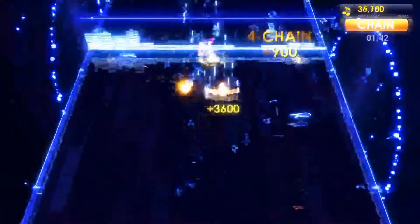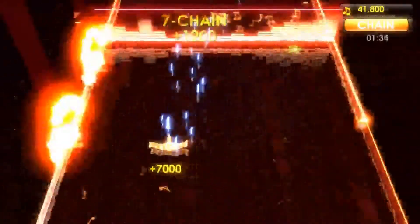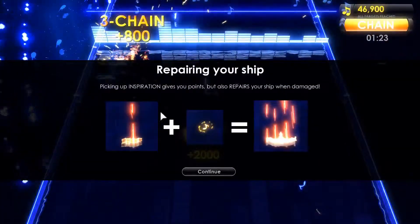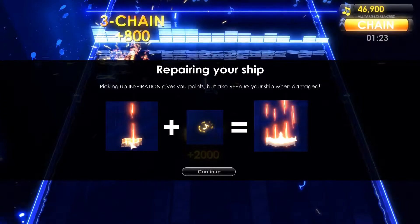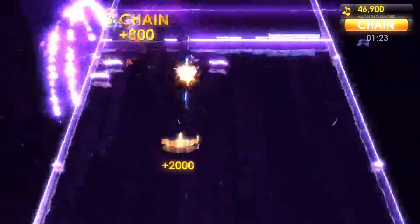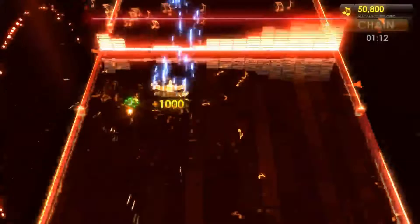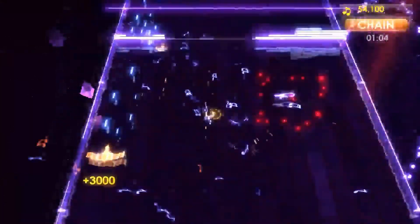Dodging is definitely how you play this game. As you get close to dying, your ship kind of deforms. Picking up inspiration gives you points but also repairs your ship. The guy on the left has only one little gun left, while the guy on the right has the full cockpit — that's how you know you're about to die. Dying just costs you inspiration since you have infinite lives, but it's a score attack game basically.